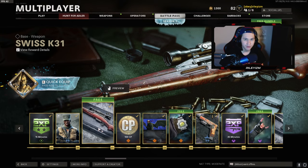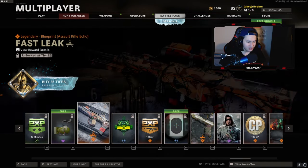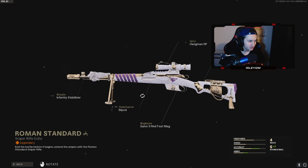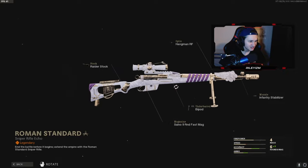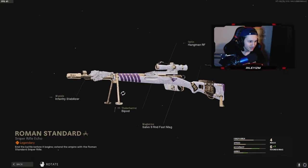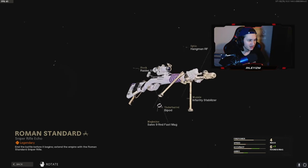Another highlight of the battle pass is at tier 100 you actually get a Swiss Mastercraft variant. Look at this thing guys — it's got white and purple on the barrel. I can't wait to unlock this and drop some videos with it. It's honestly just so beautiful.